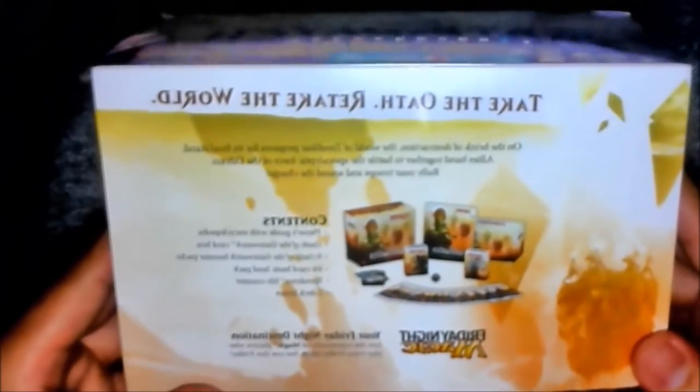Allies come together to battle the apocalyptic force of Eldrazi. Rally your troops and sound the charge. Contents include a Player's Guide with encyclopedia, Oath of the Gatewatch card box, nine Oath of the Gatewatch booster packs, 84-card basic land pack, spin-down life counter, and two deck boxes.